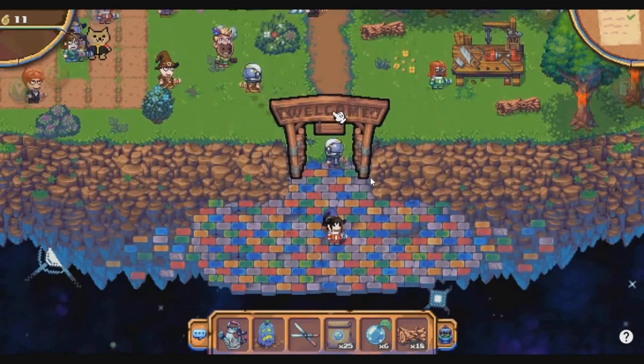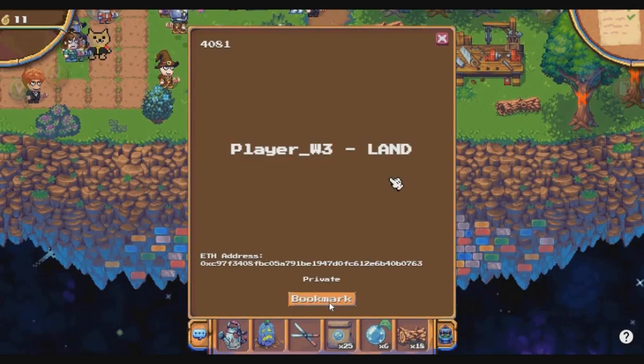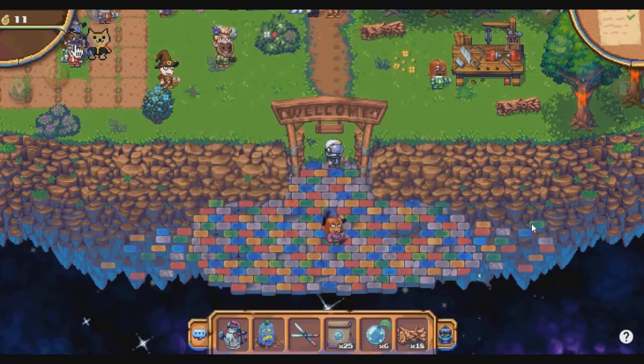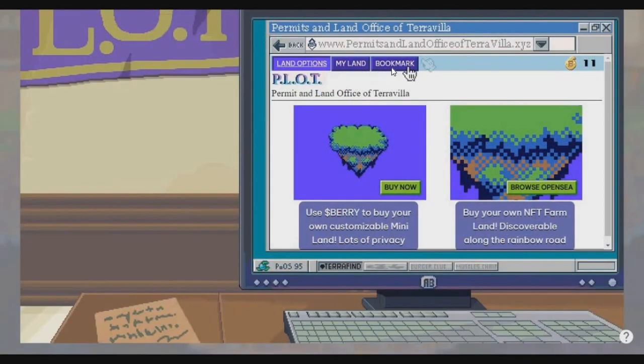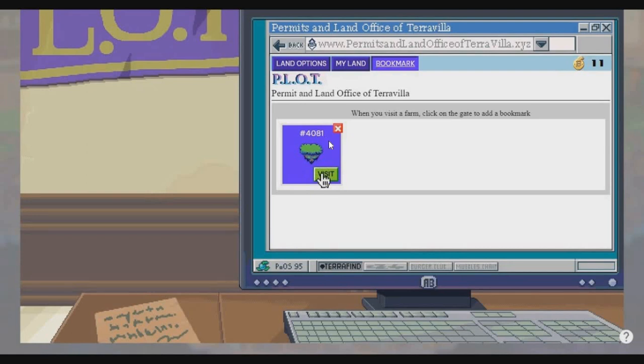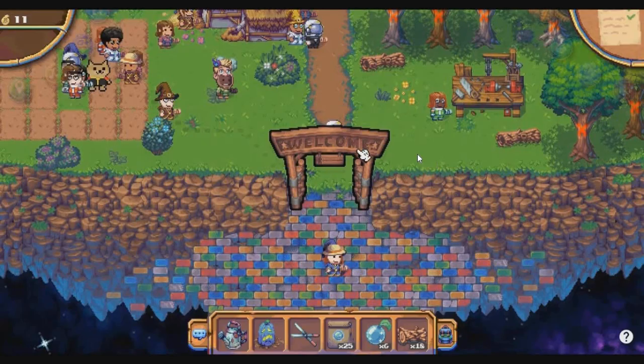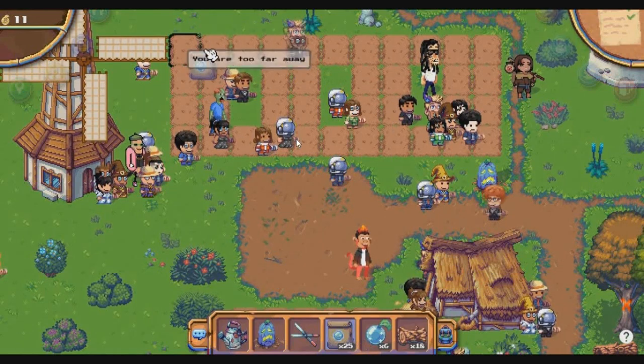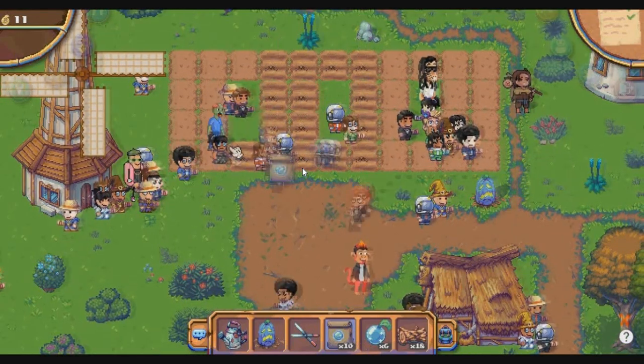This land is owned and managed well by a Pixels community member. After entering the map number, click Warp. Once you enter the map, bookmark it so you can access it immediately anytime. Click on the welcome board and click the bookmark button at the bottom. After that, use the second icon from the top on the left side to access your bookmarks, then click Visit on the 4081 land.